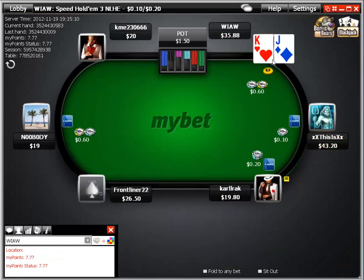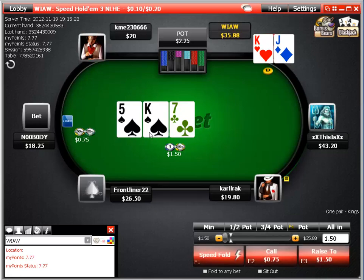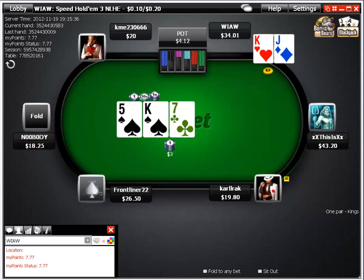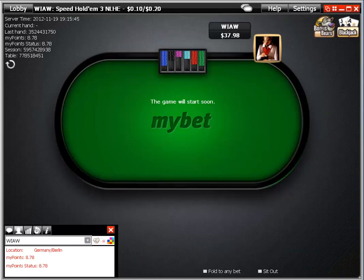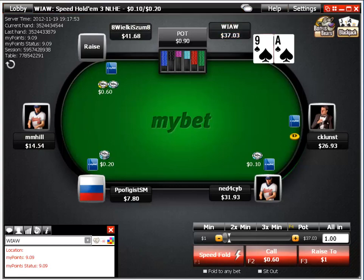We're going to flat on the button with the off-suit Broadway versus a middle-position raiser, hoping for a cheap flop. We do flop the king, and that's a really dangerous board — you could be raising with fives and sevens, better kings. I'm just going to raise it directly to see where we stand, in position, and take it down. Flatting in position with a speculative or weaker hand and making a move post-flop in position — that's kind of the determining factor on a lot of my speculative plays, whether or not it's suited.